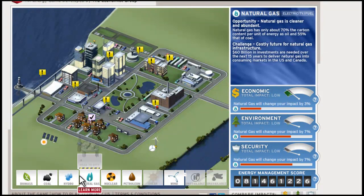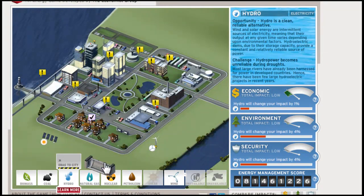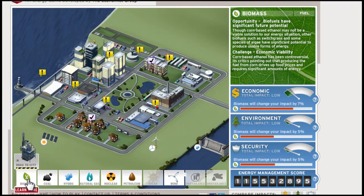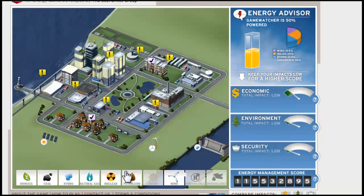There's also hydro. Hydro is a good way to save the environment too — it gives a pretty good amount of power and you get some security from it. You want to keep the security in the green; you don't want anything getting into the red. Yellow is okay too, and that will give you a higher score. As you can see our score is starting to go up.